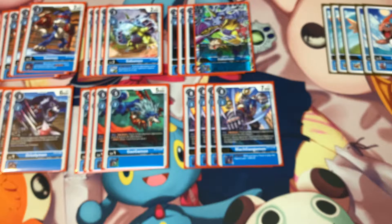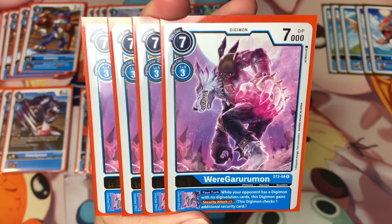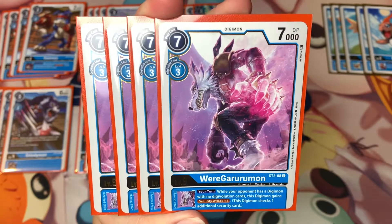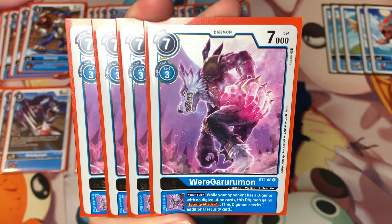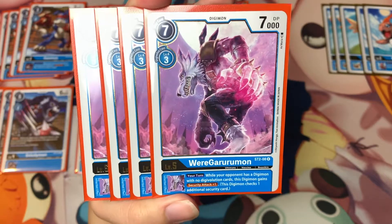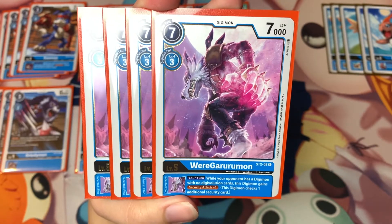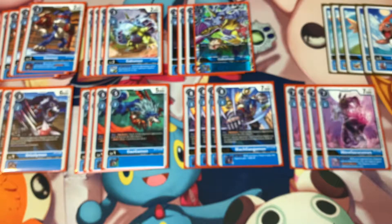The next level five is WereGarurumon, also from the Blue Starter Deck. He has an inherited effect: on your turn, while your opponent has a Digimon with no digivolution cards, this Digimon gains Security Attack plus one. I like to run him because he can be a scary card on your field for your opponent, and attacking for extra damage is always a good thing.